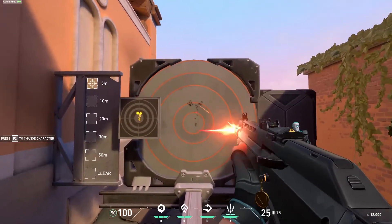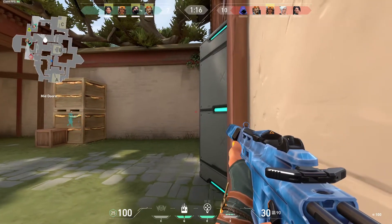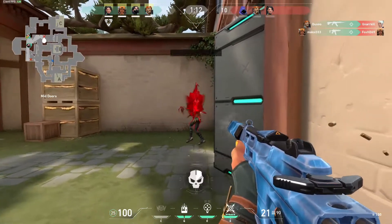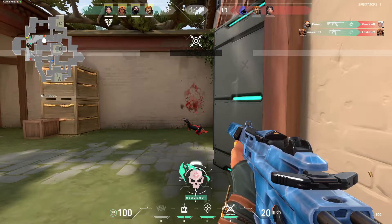As an example, we can take the Vandal, which has a T-shaped spray pattern. Another fun fact is that shotguns are the only guns that are accurate while jumping. This also counts for when Jett is floating, making Jett quite the lethal one with a shotgun.